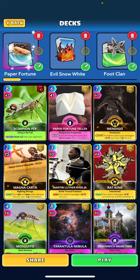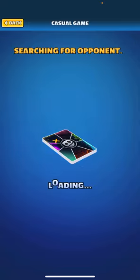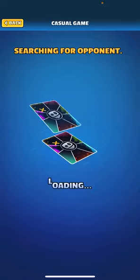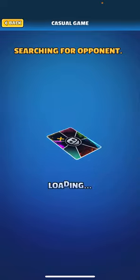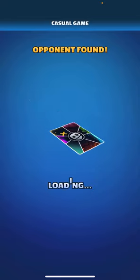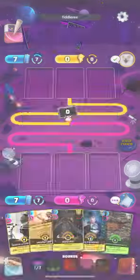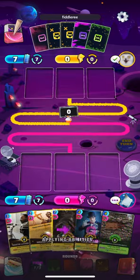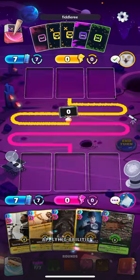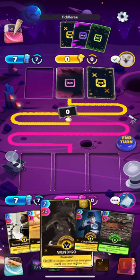Let's go play test this deck. It's just a fun deck to try and showcase Paper Fortune Teller — I have a hunch it's not going to be very good just because it only targets the hand, but we'll test it out. If you guys enjoy the content, please hit that like button — it helps the channel. Subscribe button is down in the bottom right corner. Leave a comment if you enjoy the content. Alright, here we go — we saw Wendigo buff up and Magna Carta gave everything a nice discount.